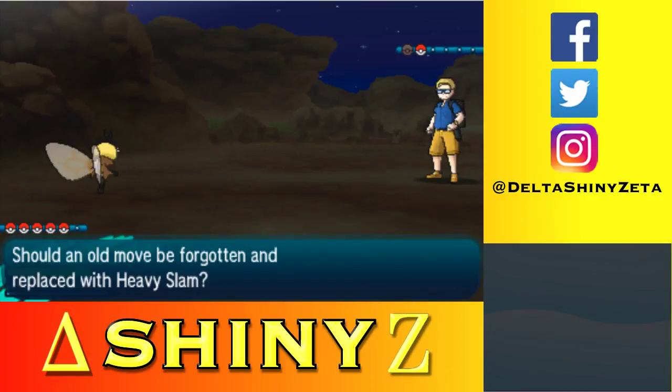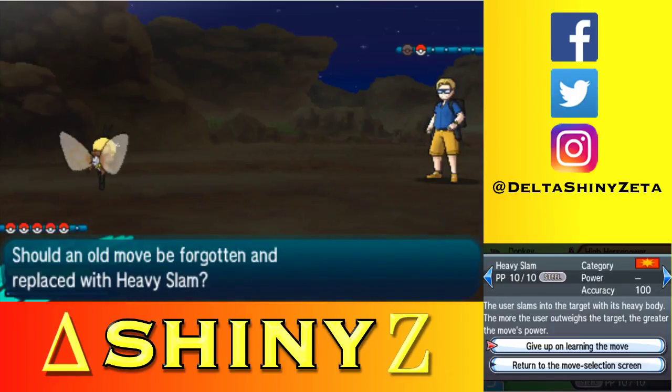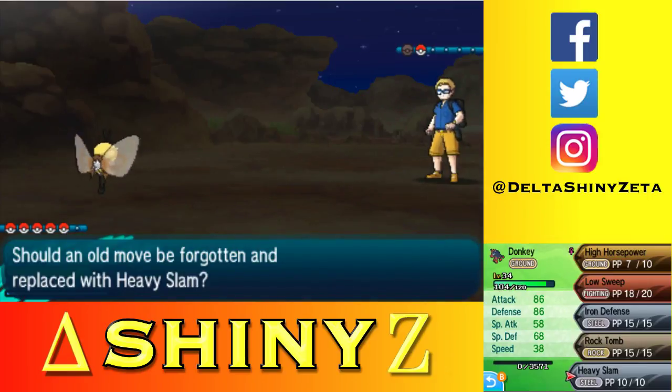Heavy Slam — the user slams into the target with its heavy body; the more the user outweighs the target, the greater the move's power. Interesting. Steel is super effective against fairy. I already have High Horsepower and Low Sweep for rock. I haven't used Iron Defense a single time because I'm really letting my Stamina ability handle the defense bonuses.